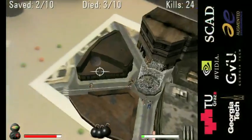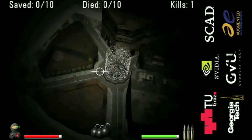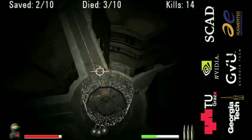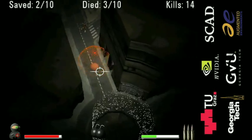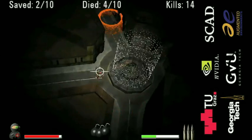We leverage the graphics capabilities of the Tegra for things such as dynamic lighting. Here we've taken the world, including the video feed, and darkened it. Now we use the device as a spotlight to find the zombies. We also perform skinning in the GPU, which allows us to animate many characters simultaneously and still maintain 30 frames per second.